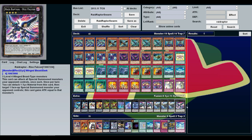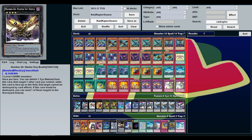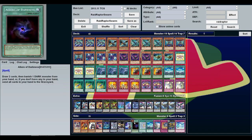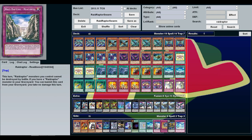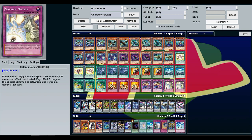In the side deck, most of this is just other options you could use while building. The things I'd really consider for the actual side deck: Ragna Zero against certain decks can be really good. If you need to stall you can make Master Key Beetle since you're all dark monsters. Allure of Darkness for more draw power against fast decks. Raid Raptor Readiness stops your Raid Raptors from being destroyed by battle. If playing a beatdown deck, you could swap out Twin Twisters if they don't have much spell support, or drop Solemn Notices if they don't special summon.